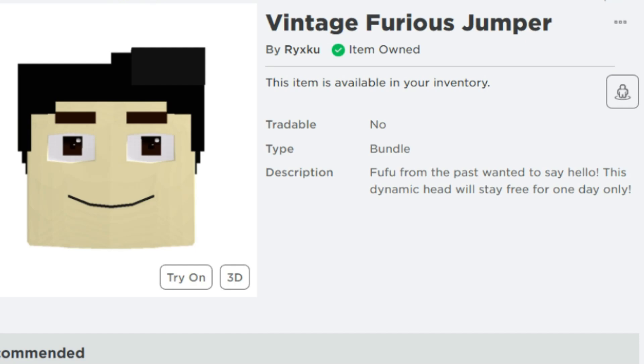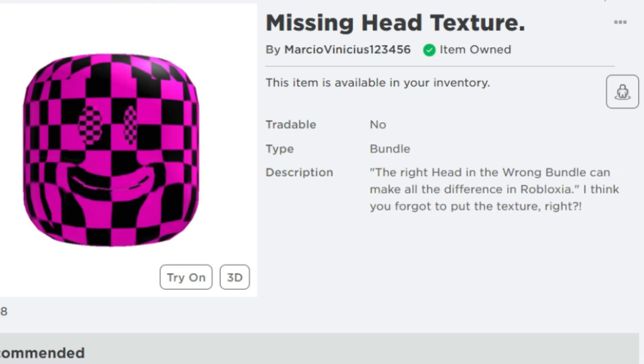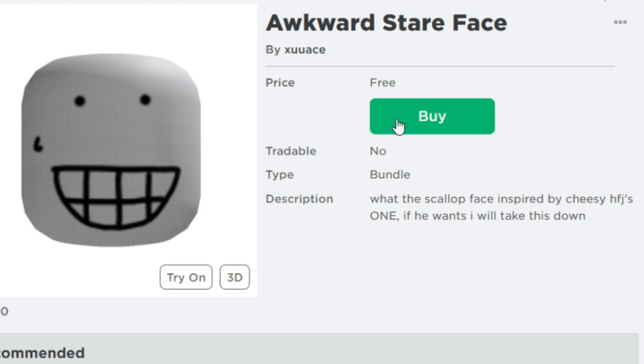The first one's my favorite — the Vintage Furious Jumper definitely reminds me of Minecraft, and it's a dynamic animated face. We also have Long Larry. I'm going to have a link for everything in the description. Missing head texture — the side lock is also recolorable.